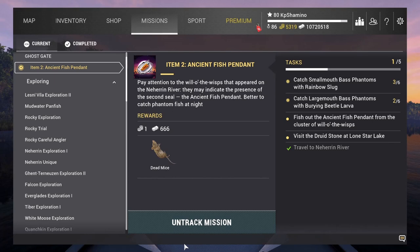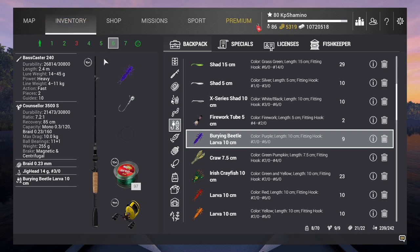Hello guys, KP Shamino here with a new video for Fishing Planet Halloween event 2022. The next mission is item 2, Ancient Fish Panda. We need to catch a smallmouth bass phantom with rainbow slug, a largemouth bass phantom with the bearing beetle larvae, and then fish on the panda. That's really cool, so I went back to one of my favorite setups — bass fishing in North Carolina.